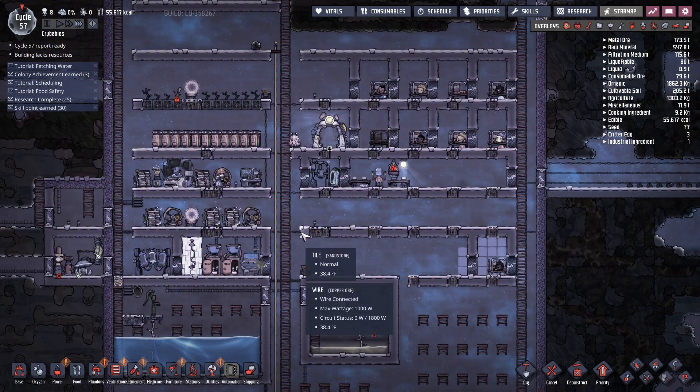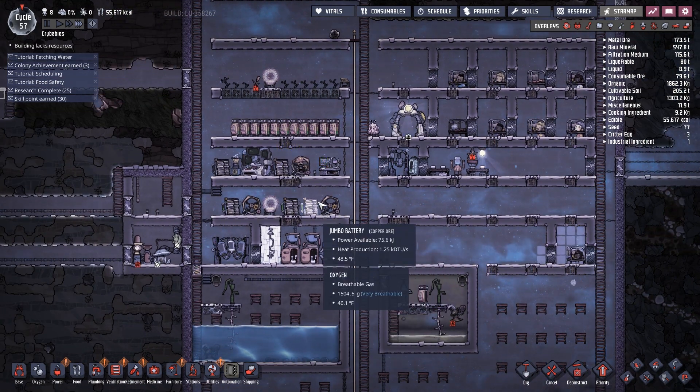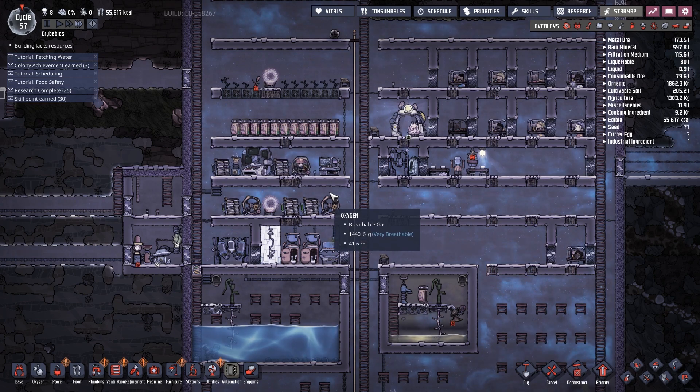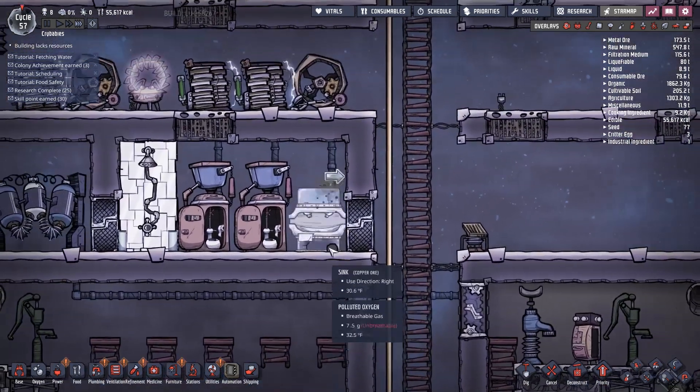Heat the oxygen with the generators and pump that back into the base. My problem is I'm currently having slight power issues — nothing that's particularly catastrophic, just because I have next to no power requirements to begin with.